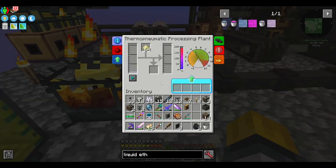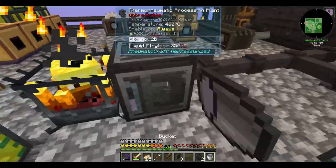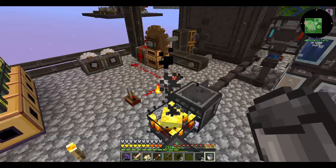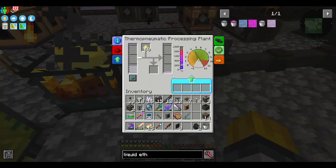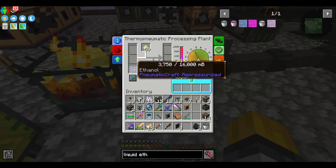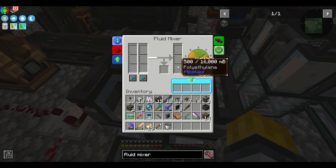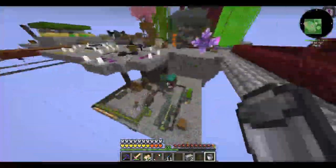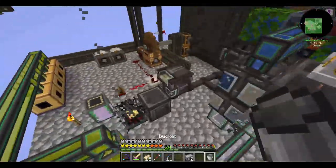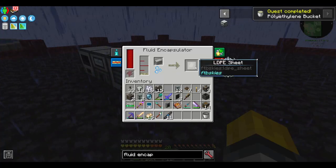First up is liquid ethylene. This is made with ethanol and sulfur dust in the thermo-pneumatic processing plant. You'll need to make sure you have a high enough temperature to produce it. Sulfur dust comes from sulfur, which we got from sifting, and then that gets pulverized into sulfur dust. Put your thermal lagging on the thermo-pneumatic processing plant to make sure it doesn't lose heat, then attach the blaze burner and heat it up. Then it's time to combine the liquid ethylene with the latex to get polyethylene. There are several types of plastic to make in this pack. I made a fluid encapsulator, and then we can use that with our polyethylene and our latex rubber sheets to get LDPE - that's low density polyethylene.